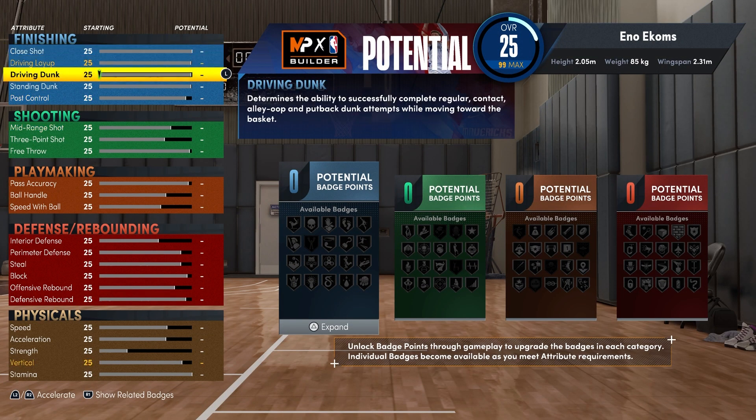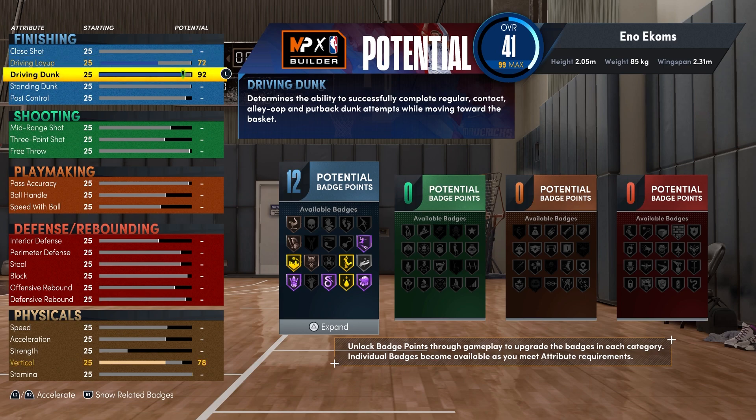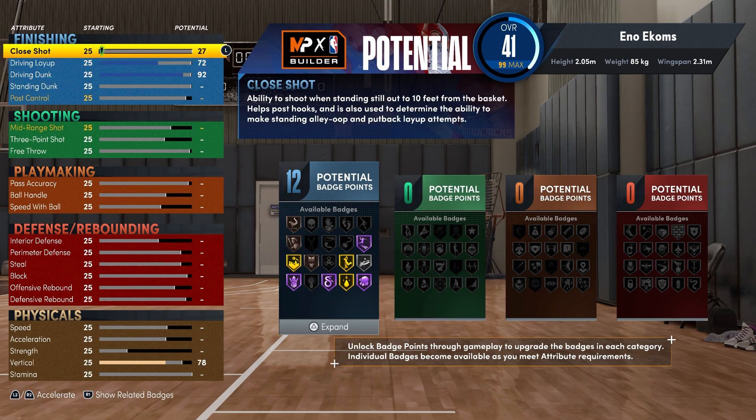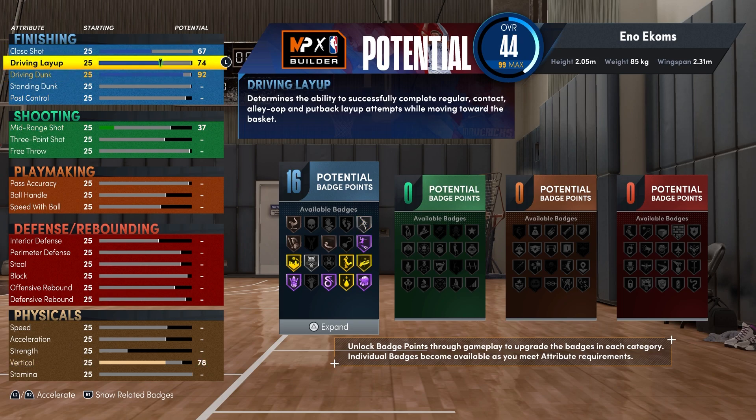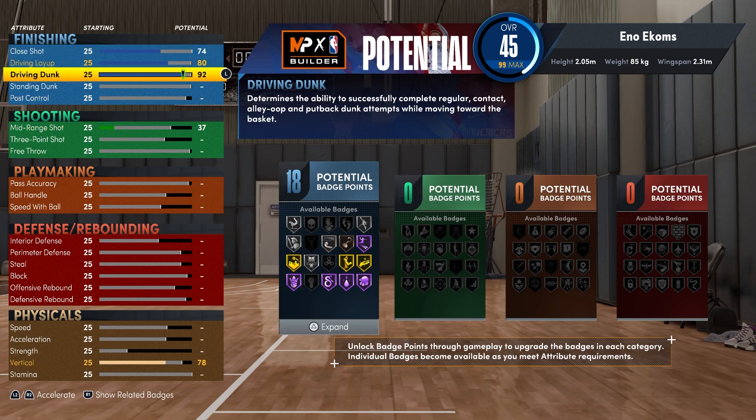We're going to start off on finishing. First things first, there is that 92 driving dunk — that's what you want. As you can see, your driving layup has to be a 72 with it. I'm going for 18 in close shot. I'm going to go ahead and change it — 80 on the driving layup and 74. There you go, you get 18. Boom.